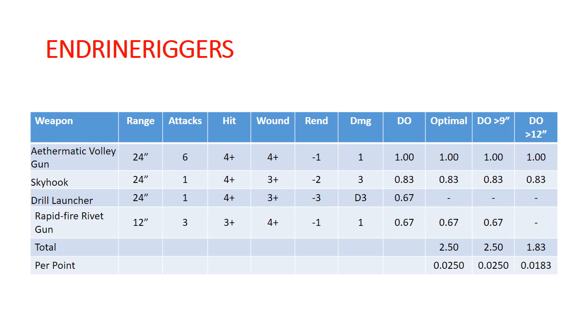Looking at the damage output, our Aethermatic Volley Gun is our most damaging weapon available. The choice then would be between skyhook and drill launcher, and the skyhook is giving us greater average damage output. The rapid-fire rivet gun is still doing some damage, but not a tremendous amount. We're always going to be forced to take one of those. But if you're optimizing for shooting, you definitely want to take a volley gun and a skyhook, then a rivet gun.